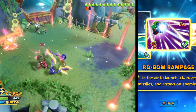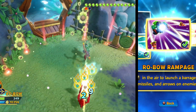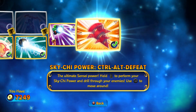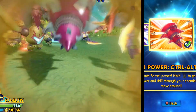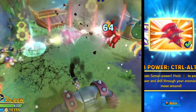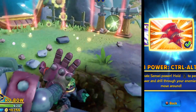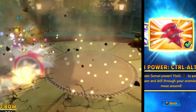This attack has a quick startup for such a strong move, but has a long cooldown that can't be jump cancelled. And lastly, let's talk about Robo's Sky Chi, Control Alt Defeat. This move has Robo transform into a giant drill that you control. Since this move is a Sky Chi, you're invulnerable for the entire duration of the attack, which is great. However, compared to other Sky Chi, it's a little weak.